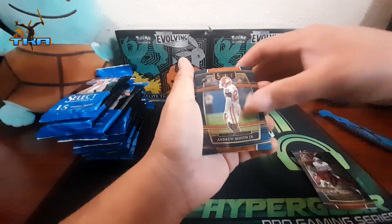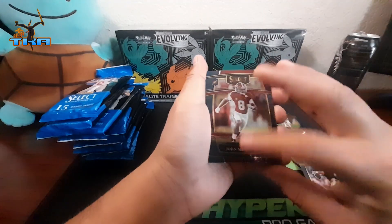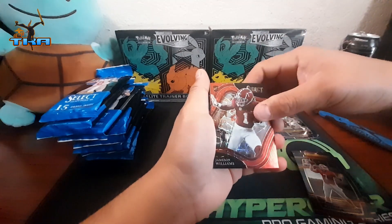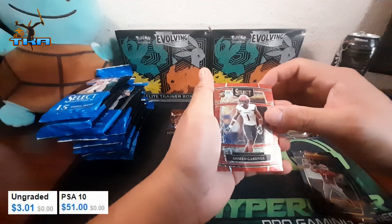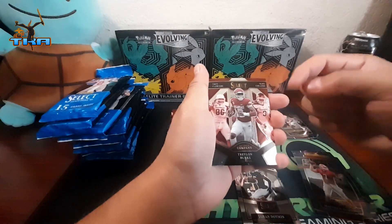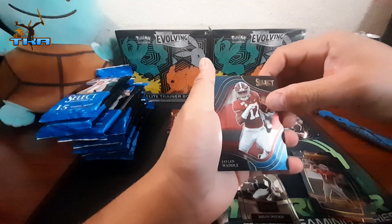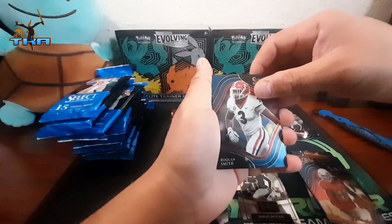Oh yeah, Junior the rookie, Brent Fire — hey man, that one's right down the middle. Matthew Stafford, Carlos Johnson Williams on red rookie, laser. Garner on red laser. Jordan Dotson on the Select Company. Jalen Waddle, Devontae Adams, and Winesmith.